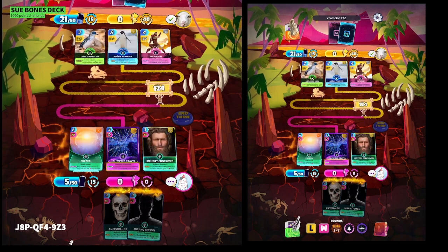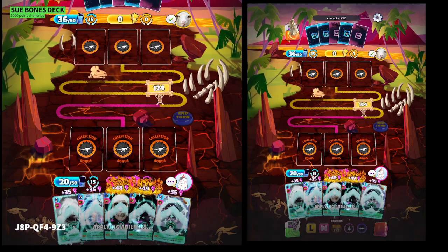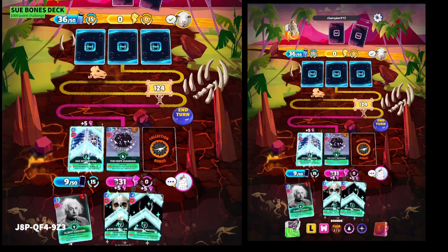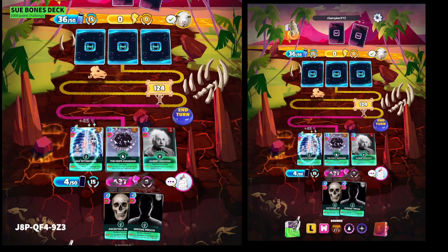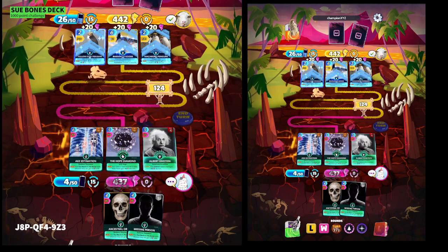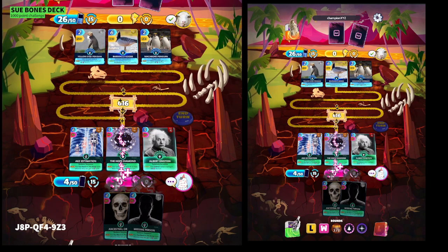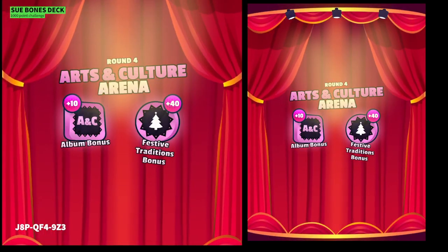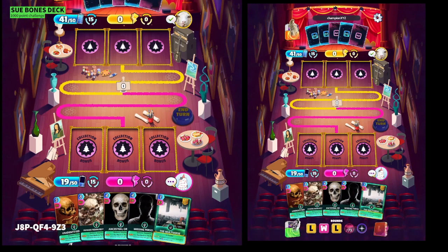Okay, we need to do something here otherwise we're gonna be in trouble. We've got Christmas festive season coming up next — there's a nice big buff — and Einstein. Four-three-seven — oh, he's obliterated us with his penguins. Champion XYZ, you are good! But are you good enough? Okay, so that makes it two-one, so we definitely have to win this round. I really want to keep hold of both Ancestral and Missing Person.